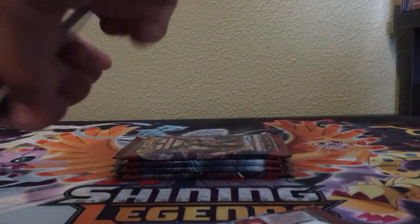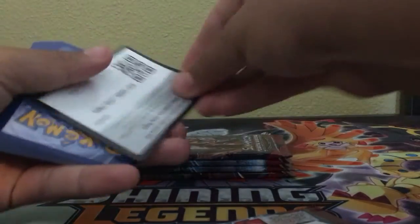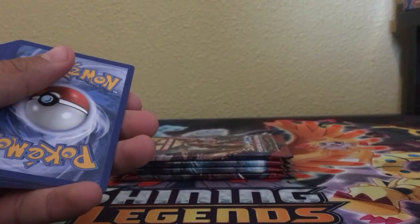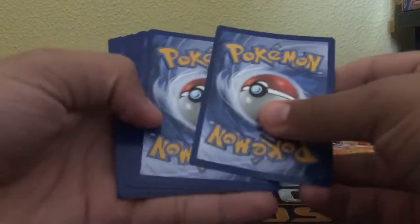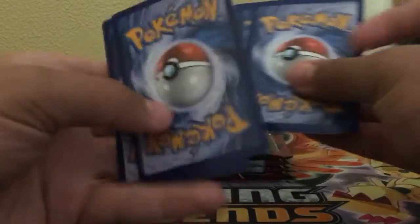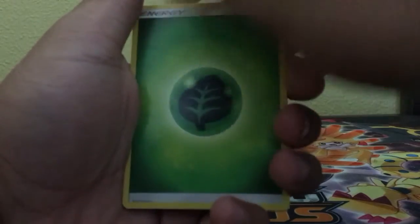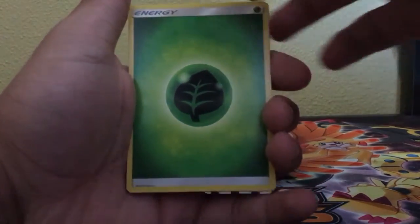First pack. I believe all Sun and Moon is a white code card, 4 to the front — 2, 3, 4. Since we got a white code card, I'm hoping for a holo or better. Even though it can be a regular rare still, I am still hoping for a holo or better.